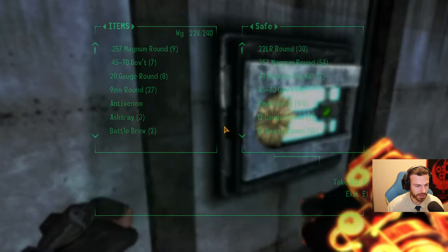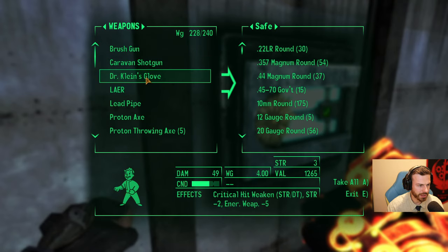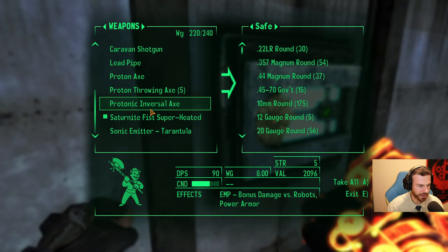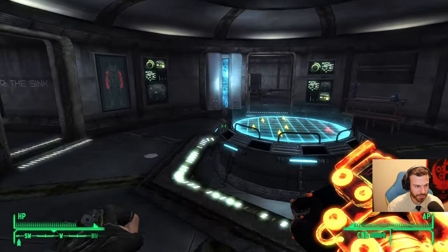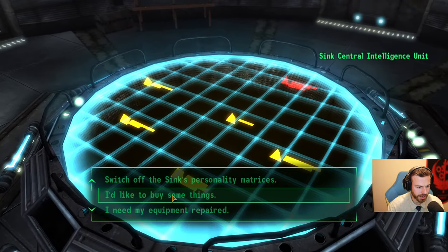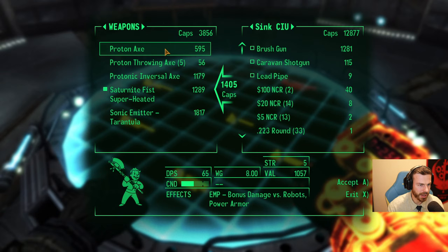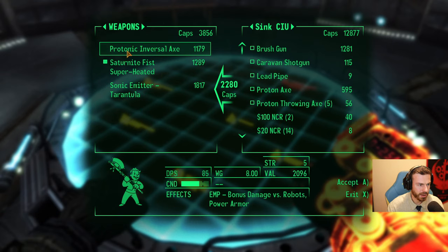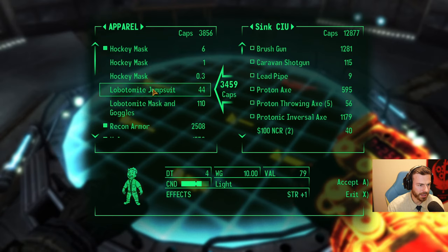Now I need to store some stuff that I'm carrying for no reason. Do I want brush gun? No. I will store the glove for now — Liar and protonic universal axe. That's the upgraded version of Proton Axe, but I'm not melee, I'm unarmed. So I will sell this stuff. The toaster is fixed. Might I be of service, sir? Yeah, trading. I need to recover those caps. Brush gun, caravan shotgun, lead pipes, proton axes, throwing axes, protonic universal axe — those are worth something. Apparel: jumpsuits, mask and goggles. And miscellaneous — all those ashtrays and stuff.